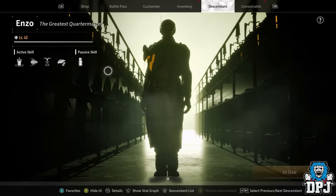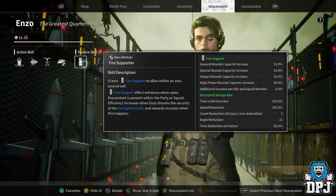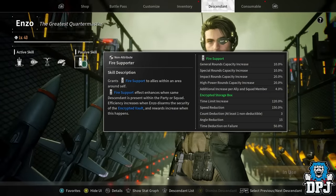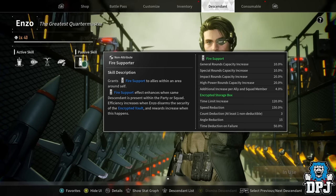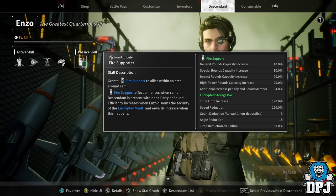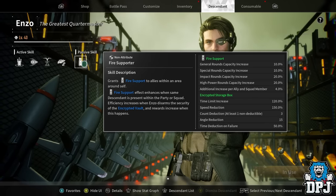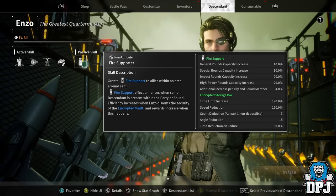This could be done with any character, but for Enzo's passive skill, his efficiency increases when he disarms the security of encrypted vaults, and rewards increase when this happens. Basically, he can get more kuiper and more materials from opening a vault. They've recently buffed it to three times as much, so you're going to get a lot of materials from this farm.